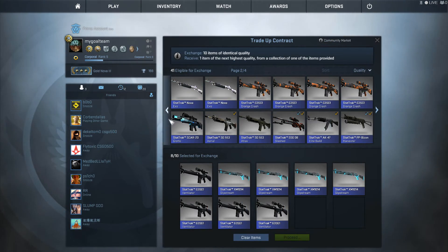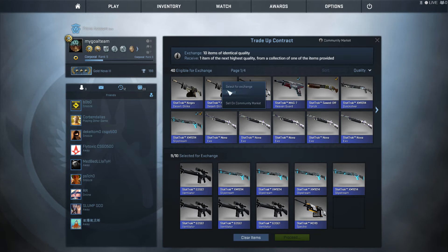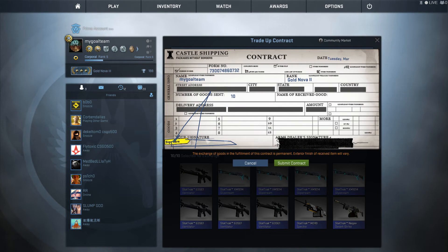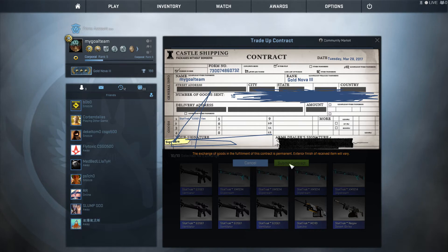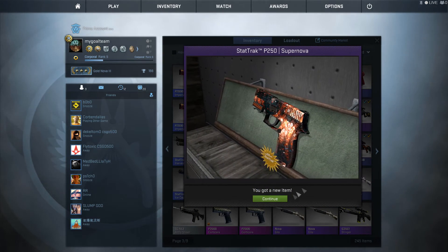I had to add one gun from another collection because I didn't have enough. Here we can get, for example, a Glock Weasel — I got that once already and it was unlucky that I didn't count it correctly. There's a really small chance here, but if you get this gun you earn a lot. If you get another gun you can still earn, or you can lose. The bad outcomes here are the MAG-7 and Scar-20.